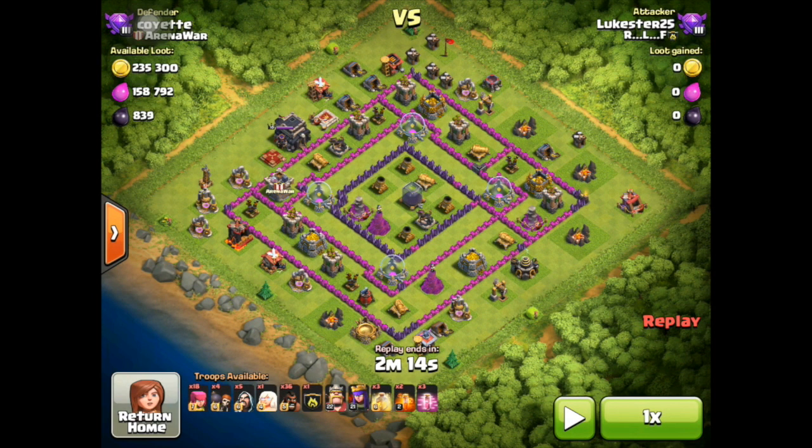Hey guys, this is Richard from Clash with RLF, and I'm bringing an interesting strategy by Lukester. He was trying out hogs for the first time, but it's interesting because instead of bringing all heals, he brought three haste spells — and his hastes are level one. He also brought a heal, so we'll see what happens.